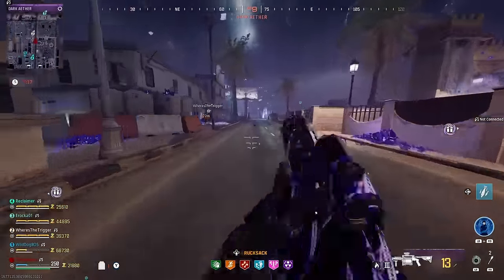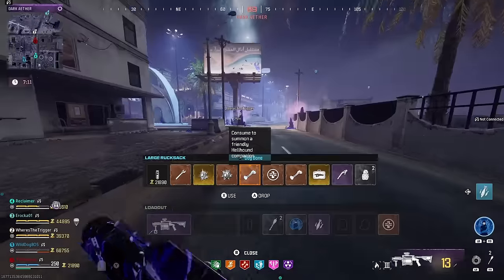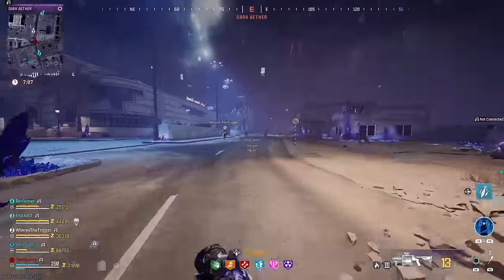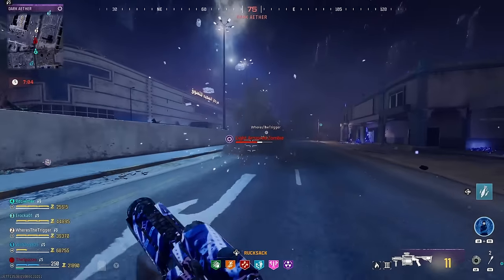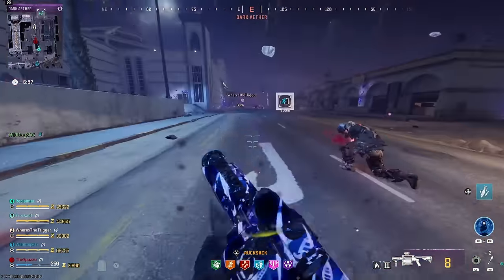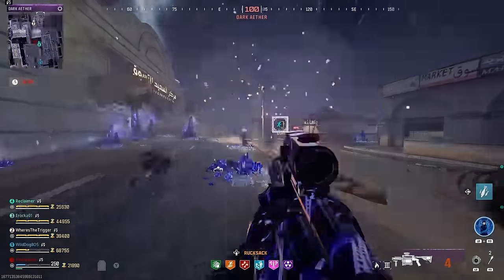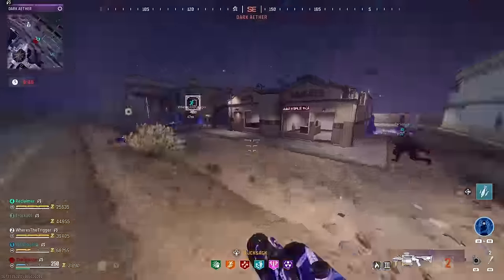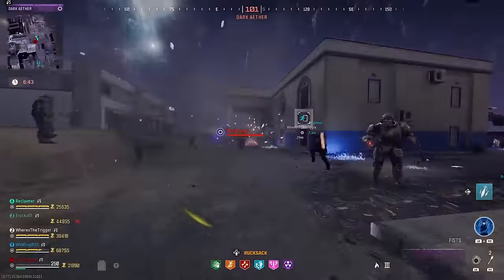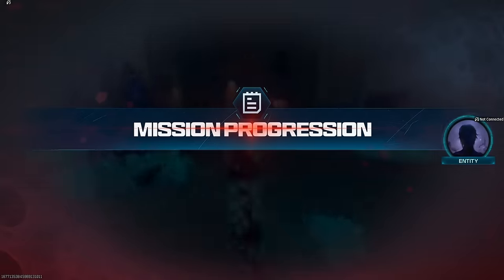We are heading to exfil. We got some good gear this game: legendary ether tool, flawless Aetherium crystal, refined Aetherium crystal, two dog bones, VR11 case, epic ether tool — it was a W game in my eyes. Just keep stunning all these guys to help my team out. I'm almost out of ammo though because I haven't picked up any. Thank you guys so much for watching — drop a like, subscribe to the channel if you haven't already. I'll see you in the next one. Peace.